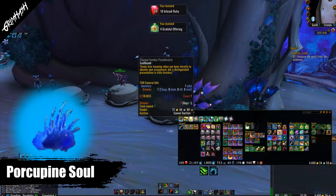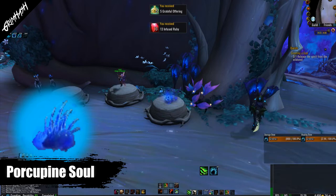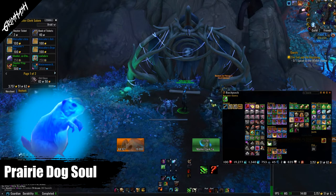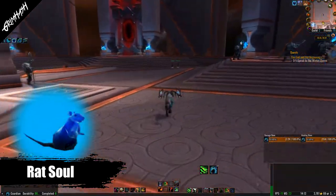The porcupine soul is gained via the Wild Hunt paragon caches — that is all. The prairie dog soul can be purchased from Master Clerk Salon — they're in charge of the Star Lake Amphitheater — and will cost you 10,000 anima.